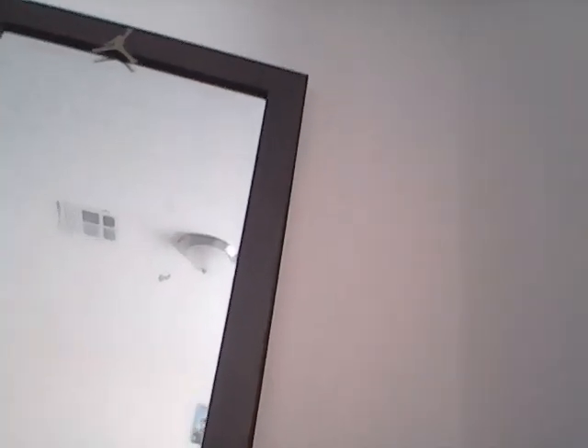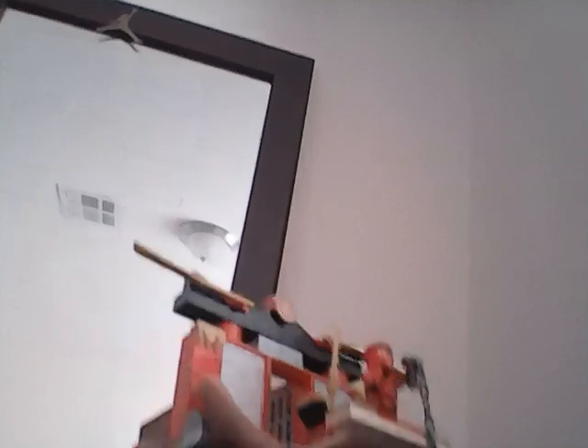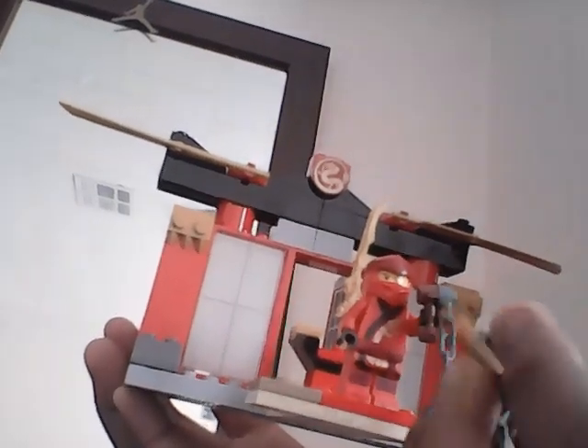And then the next one — I got three in just one box. So the next one I built was Kai's Dojo. I chose to put Kai there. There was just a full-on platform, so I just put him there. He has his own weapon — it's a chain, actually a chain with a sharp golden piece. His golden sword is also right behind him, which I can put in his hand.